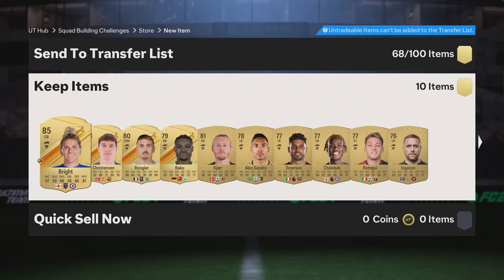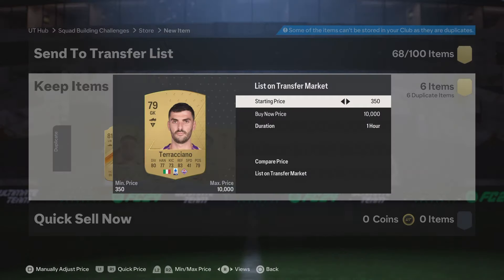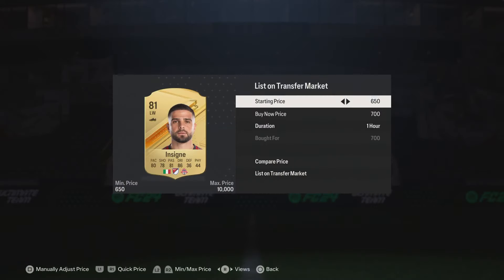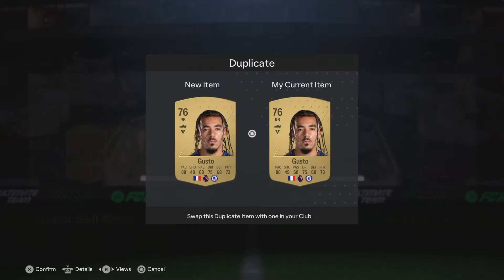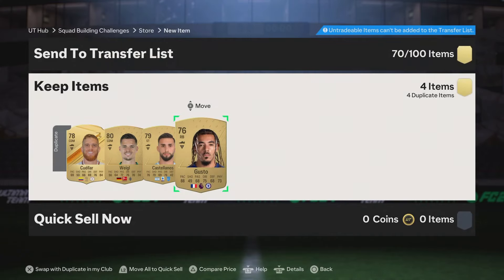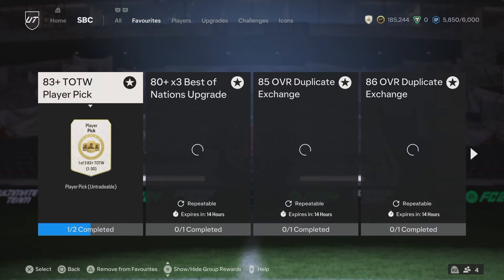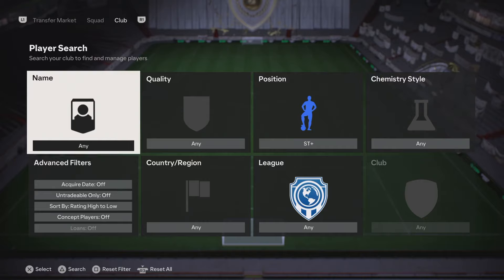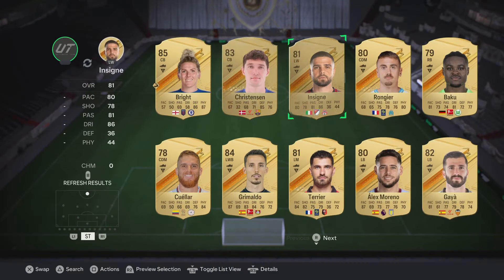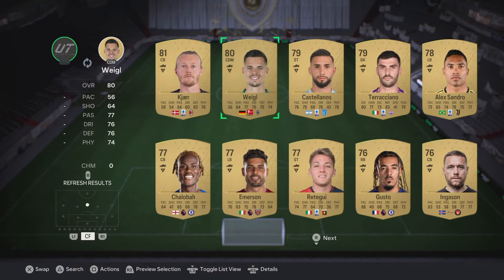That's another Team of the Week player pick essentially. But we need to get our 84s up - that's what we need to do right now. We've got plenty of 81s, which are essential for that team of the week player pick. It's tradable so we can sell it. I want to make this video around 30 minutes. I don't want it to go on too long - I just want you seeing how I do things.